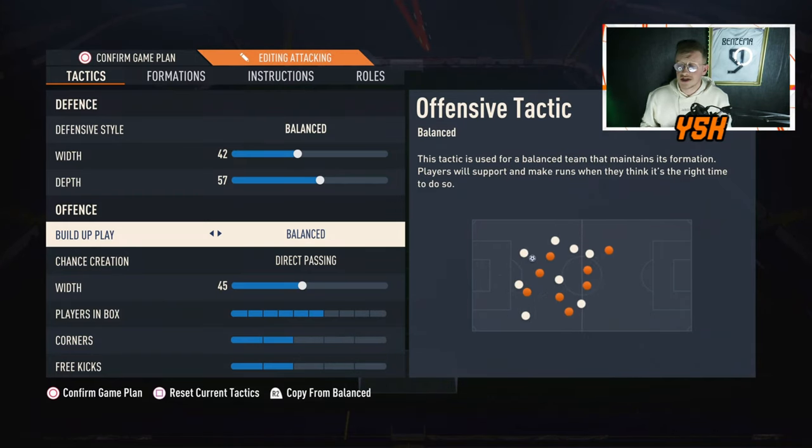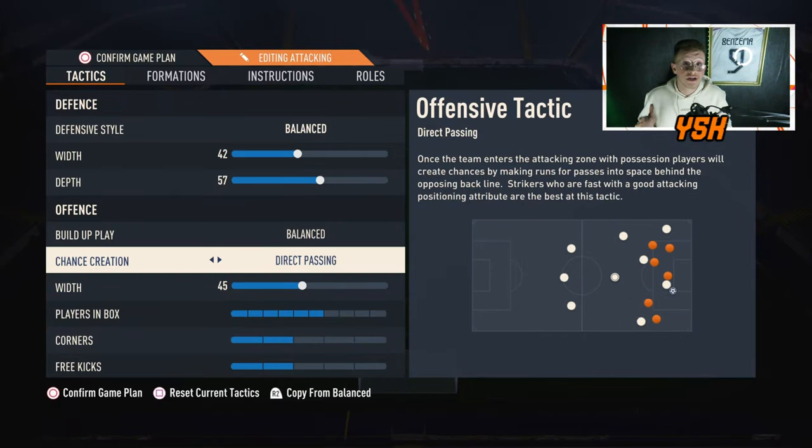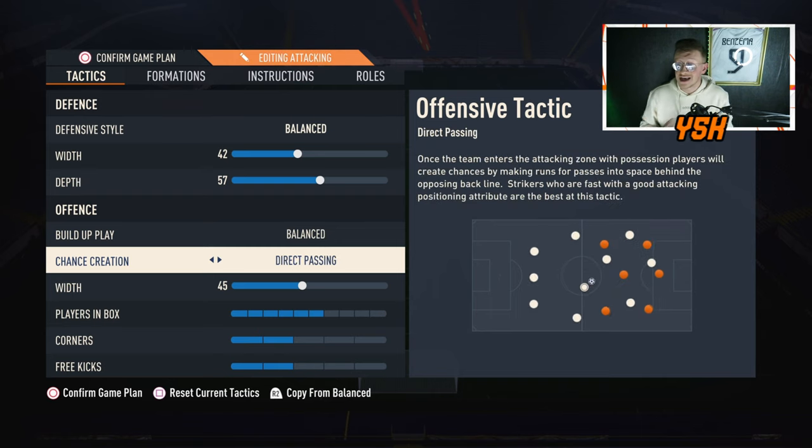For chance creation, go with Direct Passing — it's the best custom tactic on FIFA 23 right now, the only thing that's working. If you use Balanced for chance creation you won't see any creativity on the attack. With a CAM in this formation, Direct Passing is absolutely perfect.